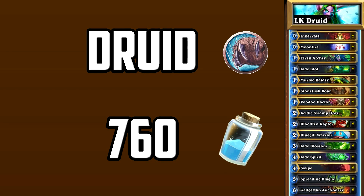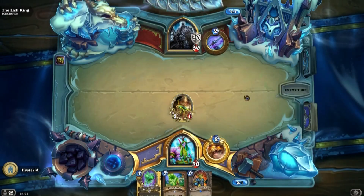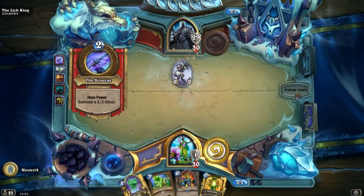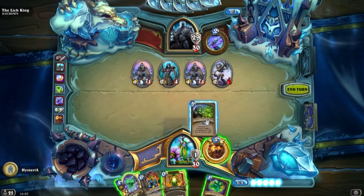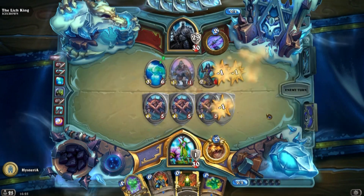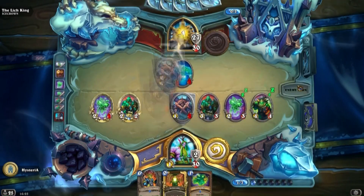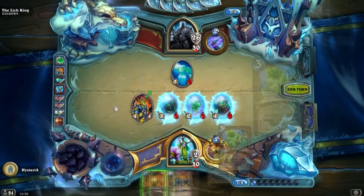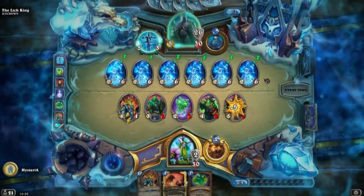The druid deck is very cheap and only runs 16 proper cards. You want to mulligan for anything that's not a 1-3 mana cost minion since they will be destroyed, allowing you to draw the rest of your cards faster. The idea is to ramp up to 8 mana and then play an Gadgetzan Auctioneer and cycle innervates and moonfires into jade idols. You have both swipe and spreading plague to keep you alive, then you swarm the board with jades and finish off your opponent.